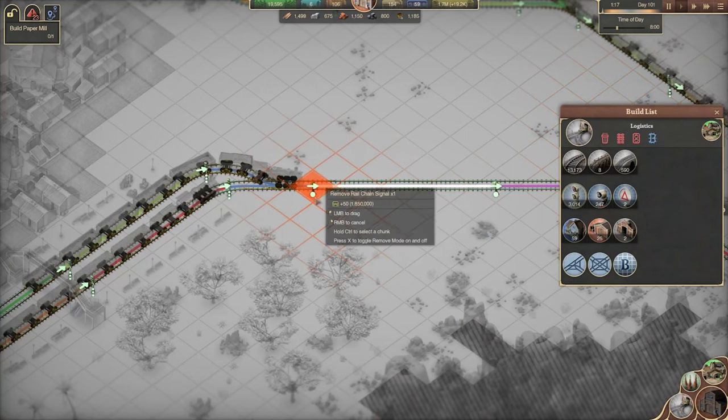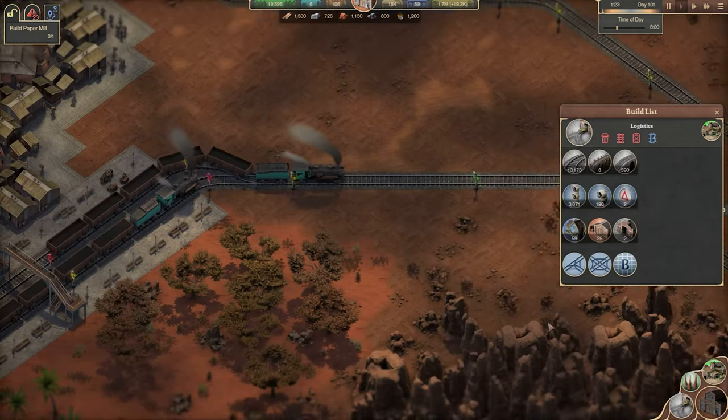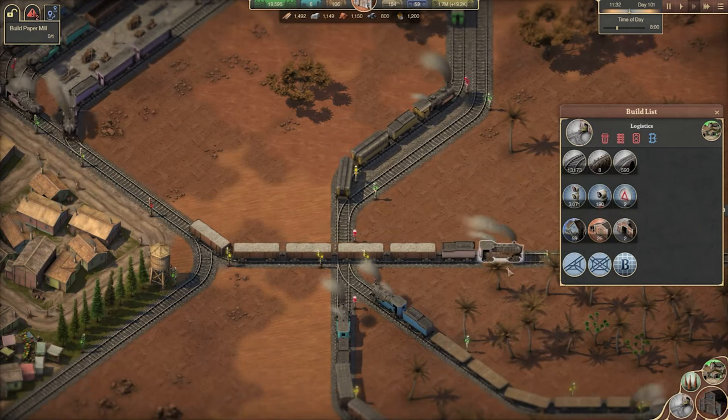Make sure that your path is not made of only chain signals, because a train will not move unless it can reserve the entire path ahead. If trains are stopped one behind another, then it's likely you do not have enough chain signals on your network.